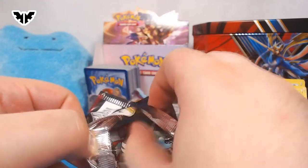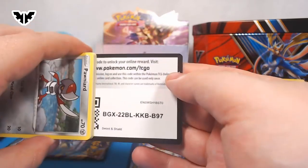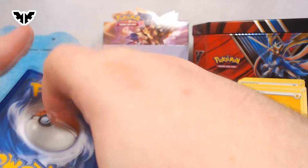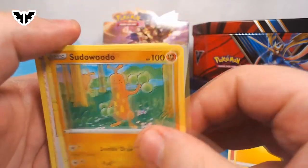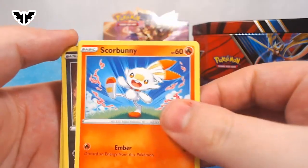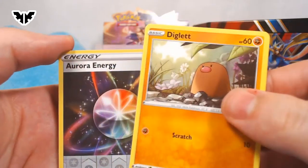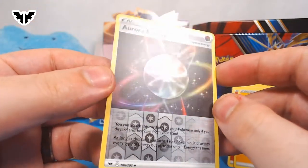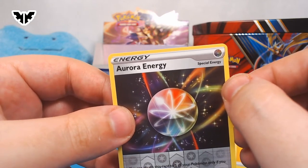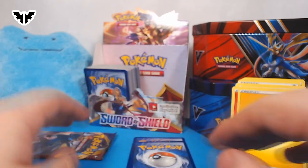That's only the second Oranguru we pulled, and it's been Reverse Holo both times. I thought the first one was a holo rare — well, it was another Reverse Holo. Code card. Lightning energy. Sudowoodo. Hop, our friend. Dottler. Pawniard — saw your big brother earlier. Nickit. Aurora Energy Reverse Holo. The Aurora looks so nice — that little bit right there looks very nice. Is it a special energy? Yes, it's a special energy.